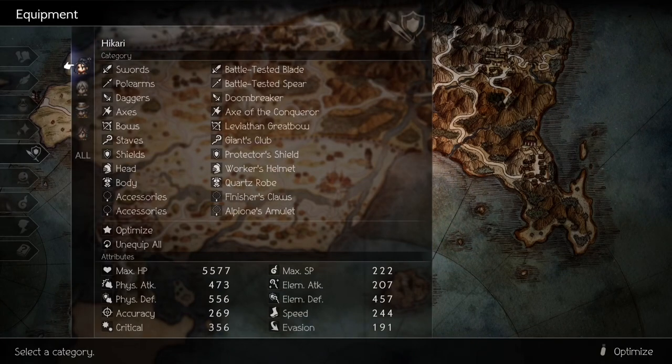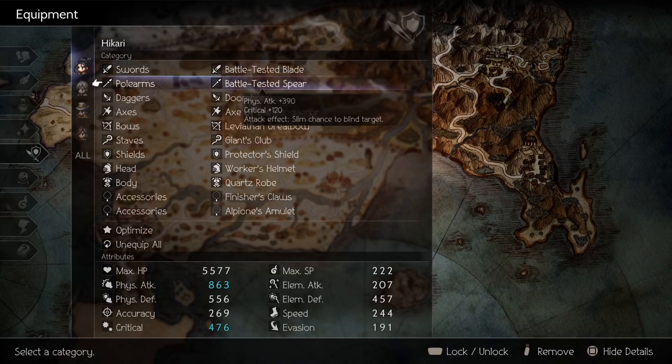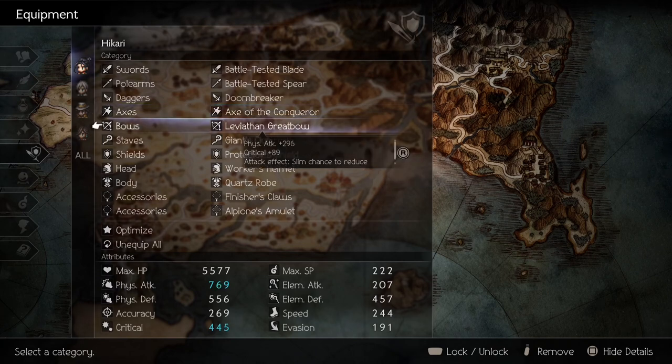This is the equipment I use for this build. In general, you need high physical attack, critical, and decent SP. However, there are some key items for this build to work. For weapons, you need to have Battle-Tested Blade and Giant's Club because of their equip effects to increase damage of physical skills.